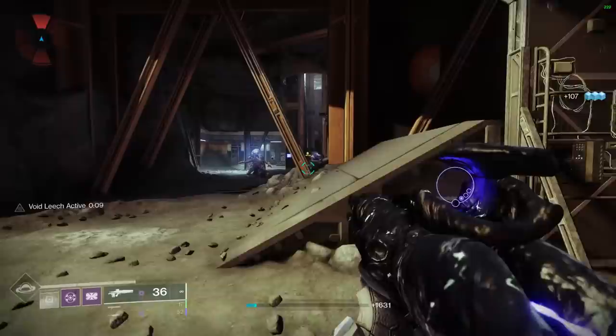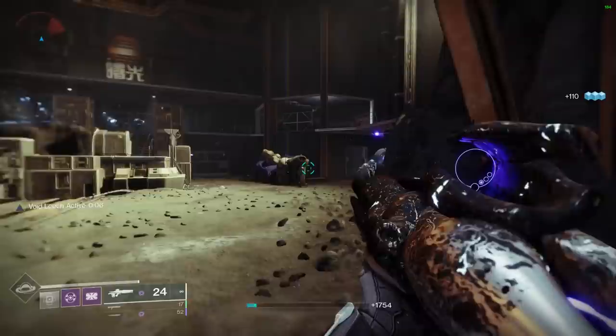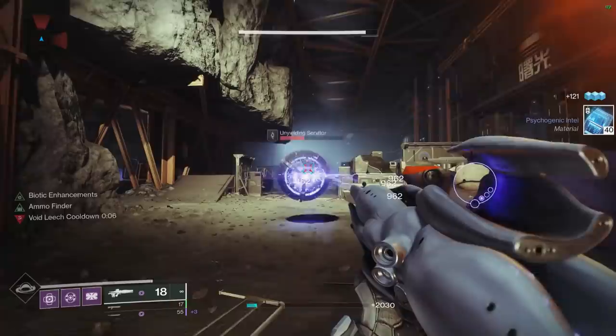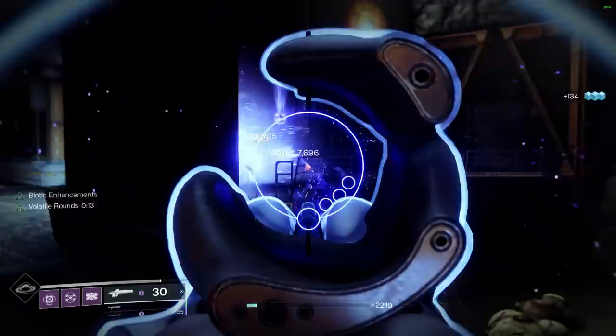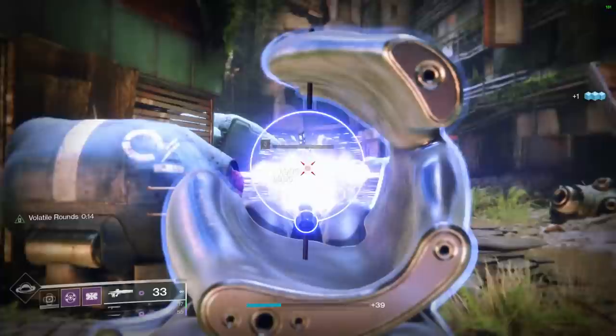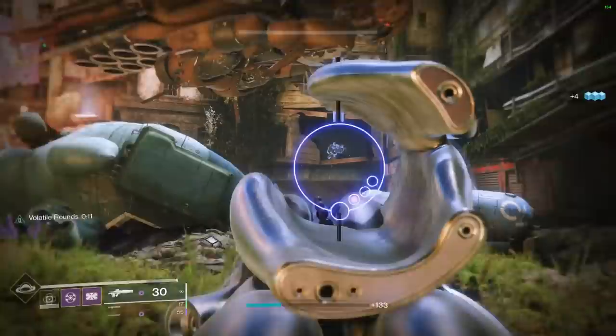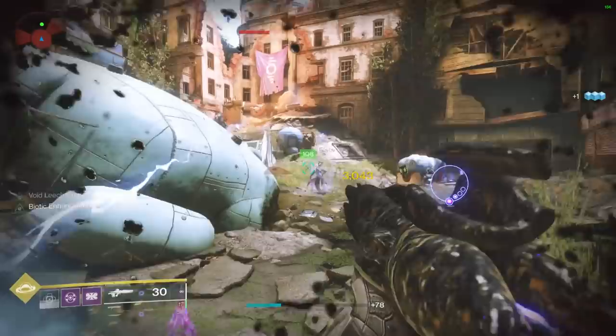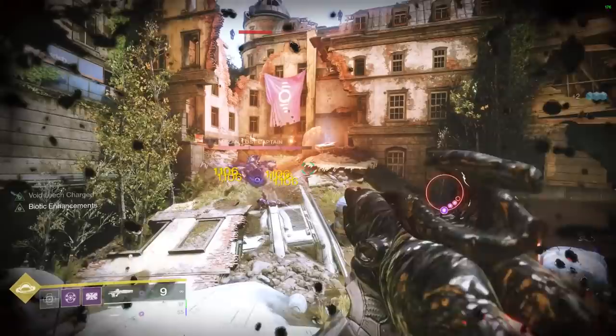Volatile rounds is only one of three void debuffs you can leech. In the aim-down-sights view there's the big center circle indicating the leech is active, plus three smaller circles on the side — each one representing a different void debuff, meaning you can leech multiple void buffs simultaneously. For example, I accumulate volatile rounds by killing volatile enemies, and then a teammate using the Child of the Old Gods aspect weakens the boss. Shooting that boss then lights up a second circle.